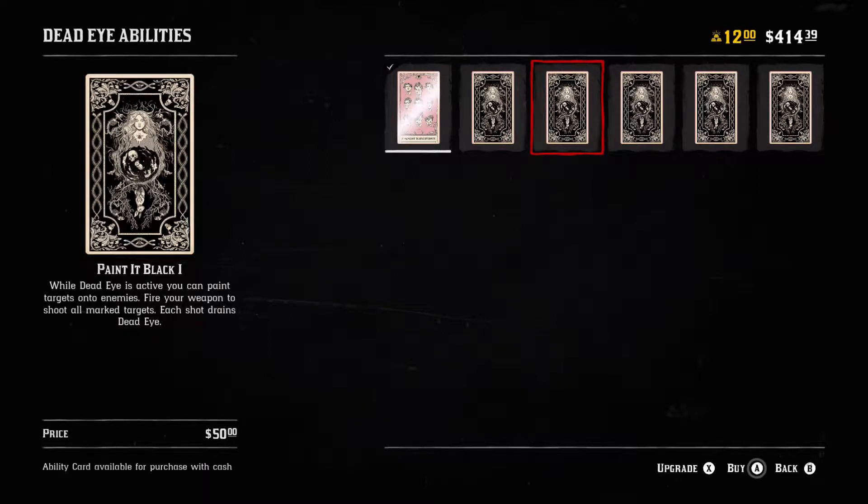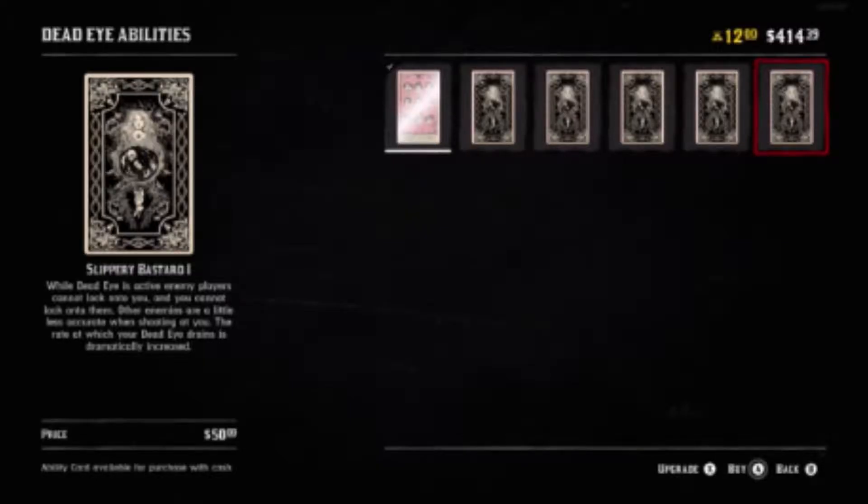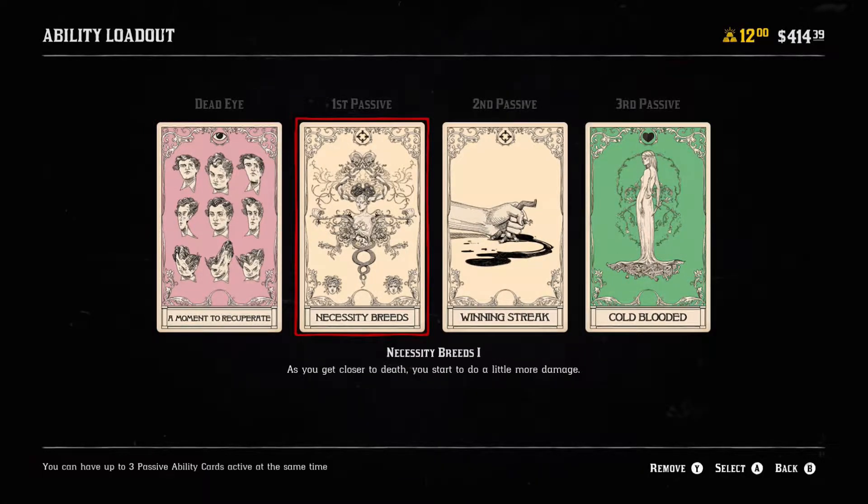You have your Focus Fire and the Painted Black card, which paints targets for you under your Dead Eye. A Moment to Recuperate heals you while your Dead Eye is active. Focus Fire gives a boost to your damage and to your team's while Dead Eye is active. Slow and Steady allows you to take less damage while Dead Eye is active, and headshots won't instantly kill you — so that's a good one. Quite an Inspiration will heal you and your teammates while Dead Eye is active, and Slippery Bastard keeps enemies from being able to lock onto you while your Dead Eye is active, so that's a really good one to have in PvP.